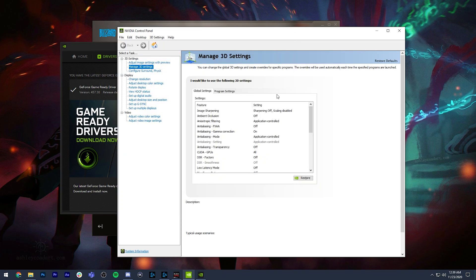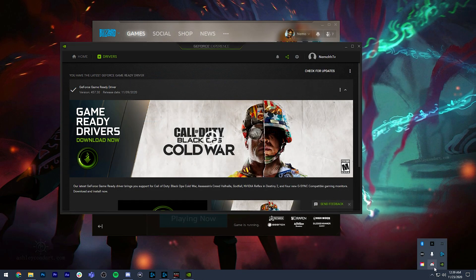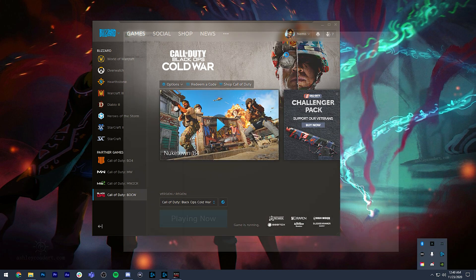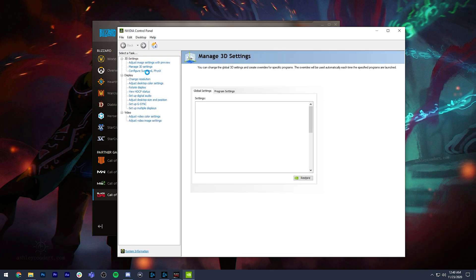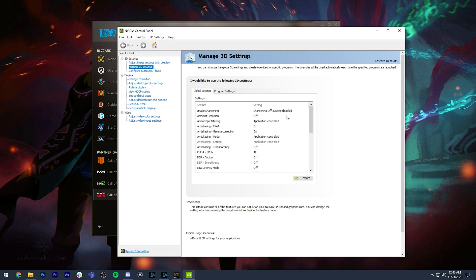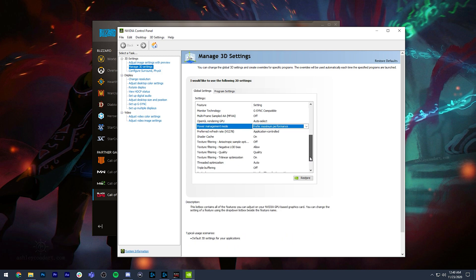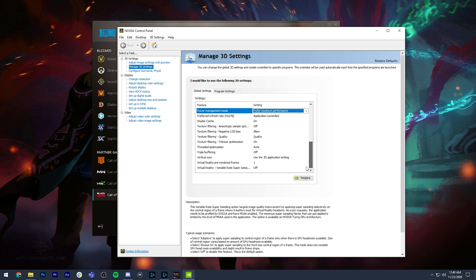There are some times where drivers are problematic and you'll need to sort that out, but usually the game ready drivers are good. Right-click the NVIDIA logo and go to Control Panel. Once open, go to Manage 3D Settings and scroll down to Power Management Mode — it should say 'Prefer Maximum Performance' so your GPU works at full load. We'll get into vertical sync later.